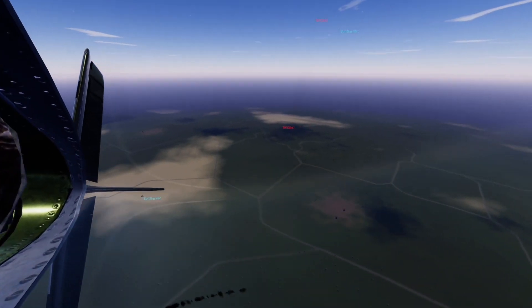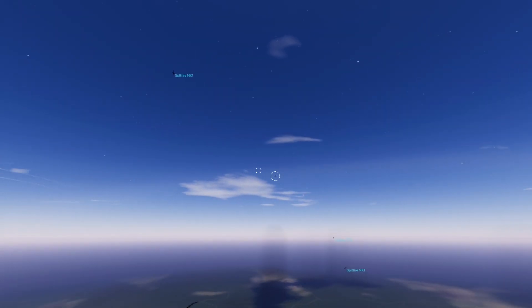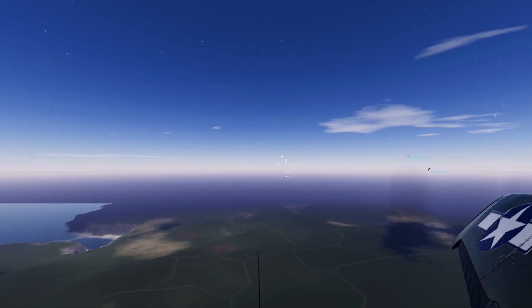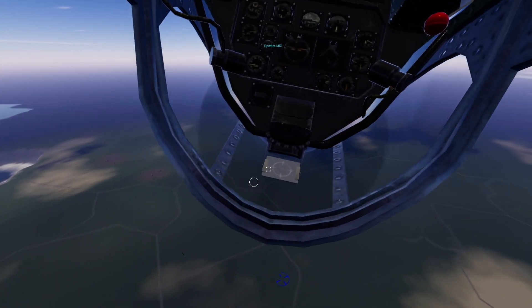The first-person view mode has been added to the current public build of Vincimus, with the ability to use the cockpit in the P-51C and D models, with placeholders in the Yak-9 as well as the Spitfire Mark-9. This will allow you to control the plane from inside the cockpit, with the sights being aligned to the camera position.